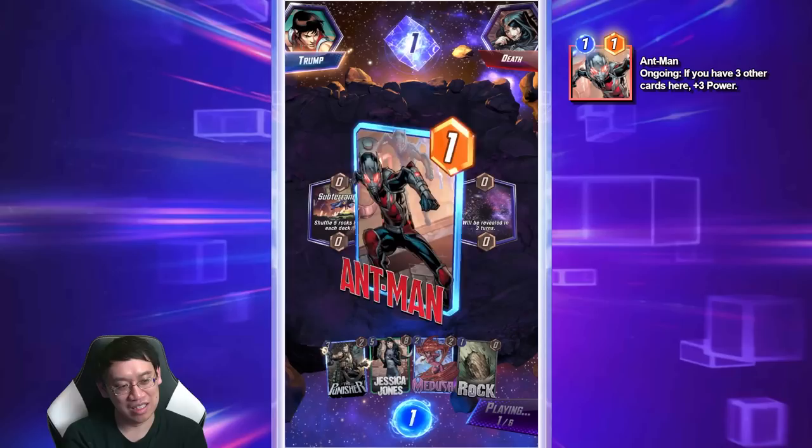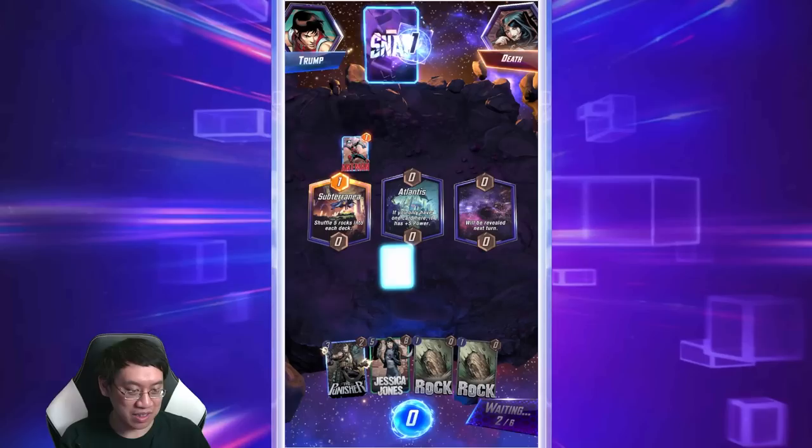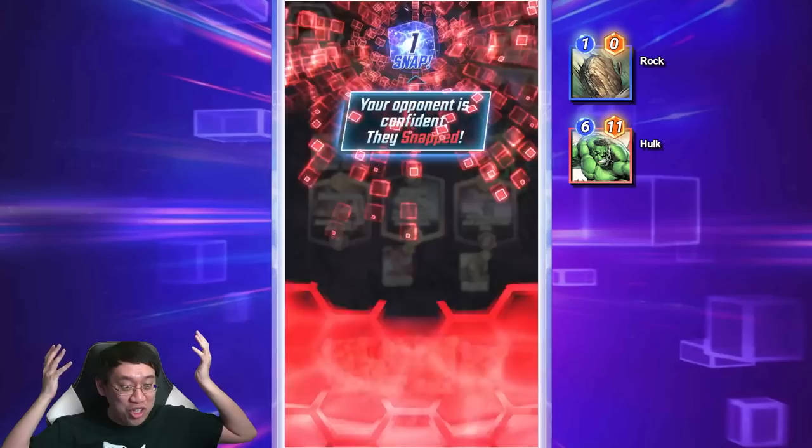I drew a rock — Subterranean shuffles five rocks into each deck. It's a rough location; it really changes up who's winning or losing depending on who draws more rocks. There are some locations in the game that can really adjust the RNG. Sakar put a card from each player's hand there — I got a rock, they got a Hulk. So lucky.